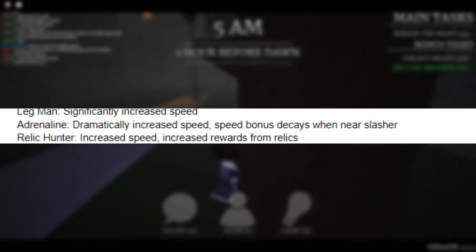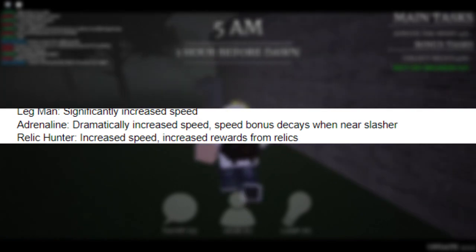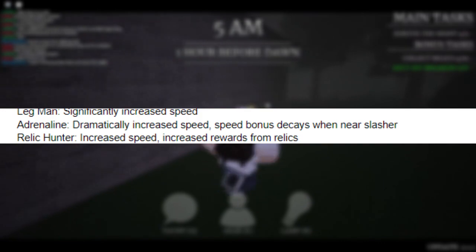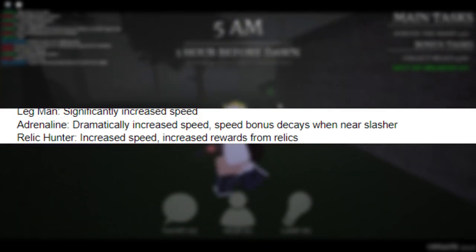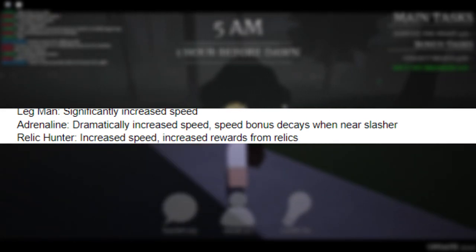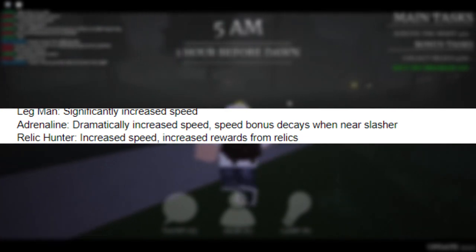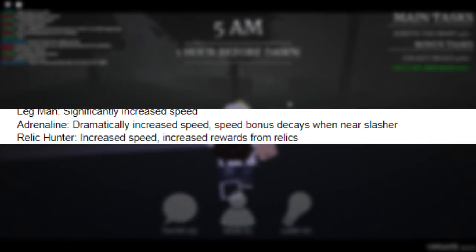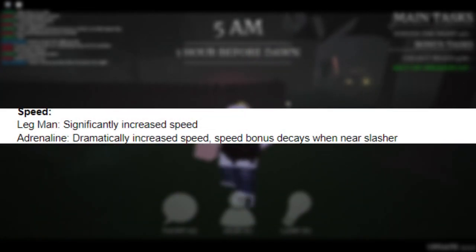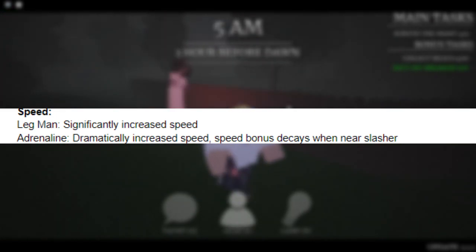Adrenaline is my most favorite perk — it's the fastest perk in the game and the one I use the most. You can actually outrun all the survivors and almost outrun the slasher. Your speed bonus actually decays when the slasher gets near you, so it's pretty easy to outrun and out-trick the slasher with Adrenaline. But if he does catch up and gets close enough, you start to get slower. The Adrenaline perk is the perfect perk to use — I suggest using that. Leg Man significantly increases your speed, making you faster than the other survivors, but not by a huge amount.